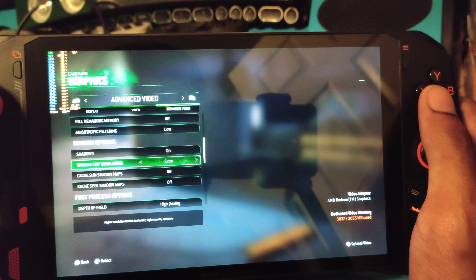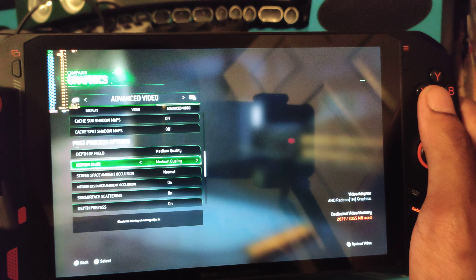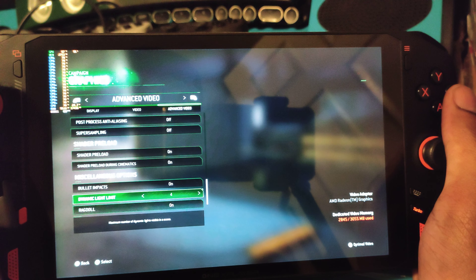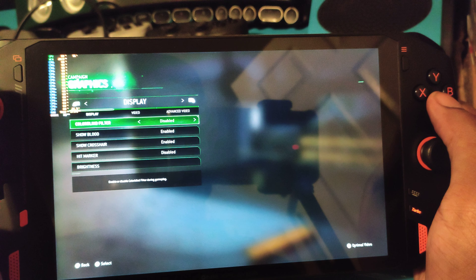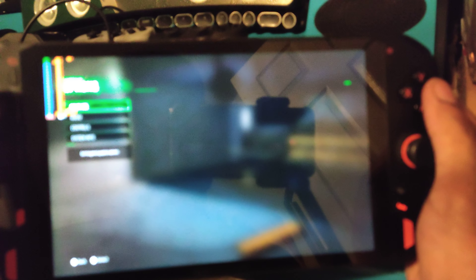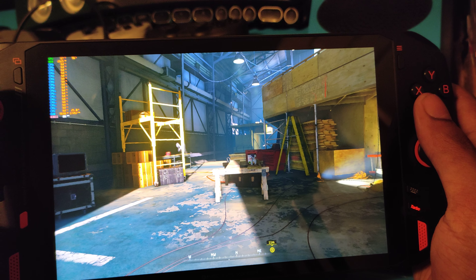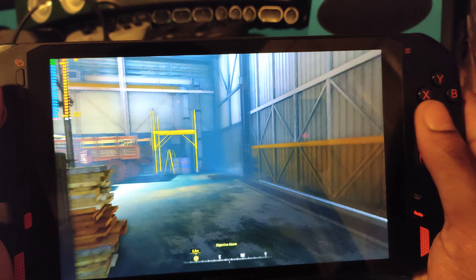I turned shadow quality from extra down to normal. Some special effects like depth of field and motion blur - motion blur is kind of unnecessary so we could just turn that off altogether, especially with shooting games. Dynamic light limit - I'm not sure if it auto-applied or did nothing. Okay, so I guess it auto-applied. After turning off some shadows, now we're even higher - we're at 60 to 80 FPS. I think that's the sweet spot you want to go for.